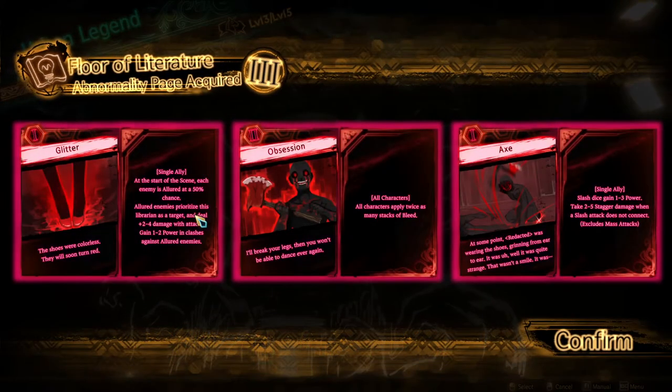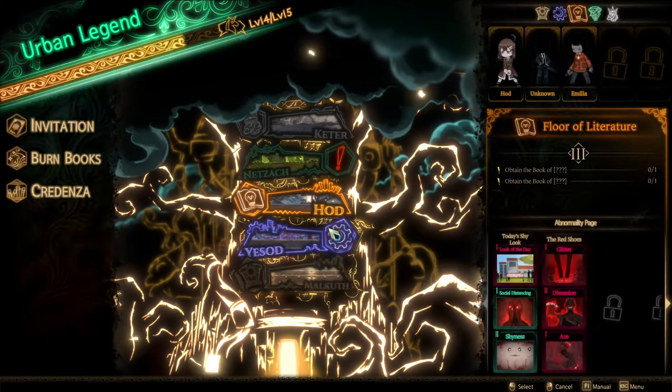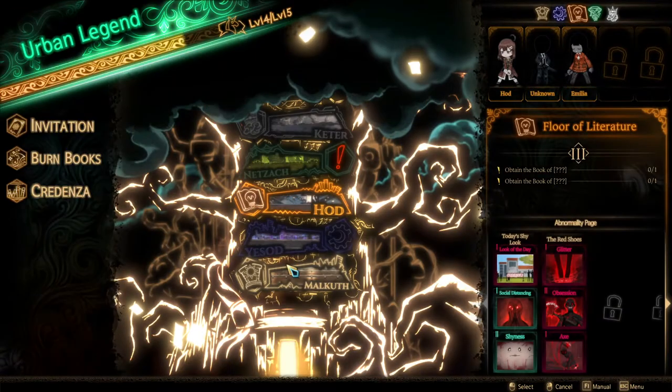Let's see what we get this time. Oh, everything is red — I don't think that's good. Oh wait, I get it — it's the Red Shoes so all the cards are red. The shoes were colorful unless they will soon turn red. A desired scene is you get 50% chance to be a lower enemy — they prioritize the librarian as a target and deal more damage with attacks. You can gain power in clashes against a lower enemy — that seems pretty good actually. All characters fly twice a match. Breed obsession: I'll break your legs and then you won't be able to dance ever again.